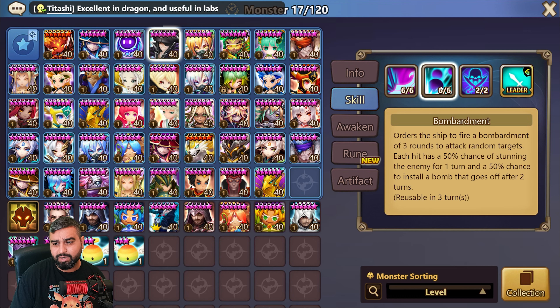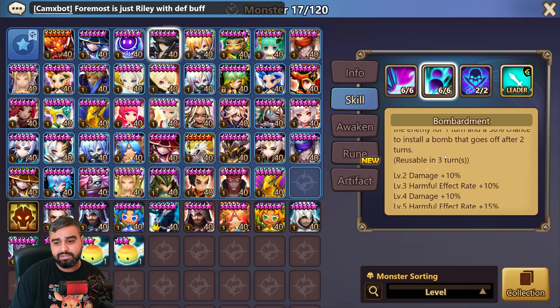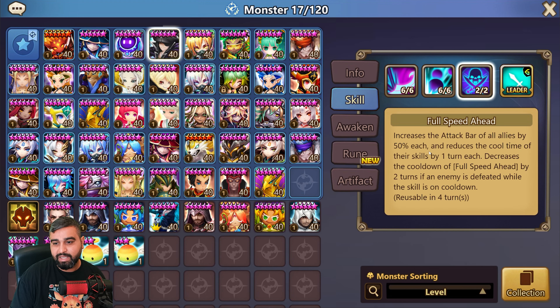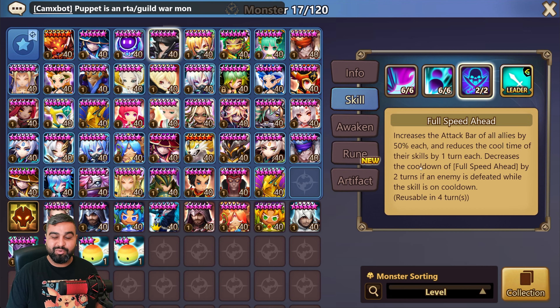What changed on him? Defense break on skill one is still the same. Bombard Them All now deals or installs bombs on enemies and stuns with a 75% chance, three turn cooldown. Full Speed Ahead boosts attack bar by 50% and reduces everyone's skill cooldowns by one turn. And if an enemy dies while it's on cooldown, you decrease the third skill cooldown by two turns — so if you use it you already reduce by one, and if you kill something you basically have the skill back.